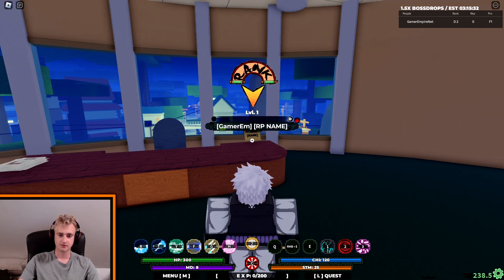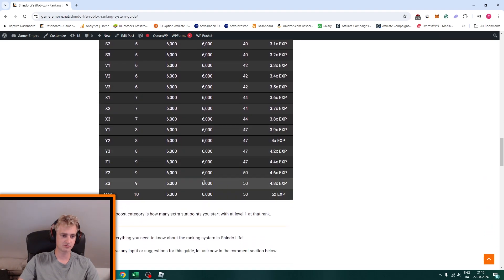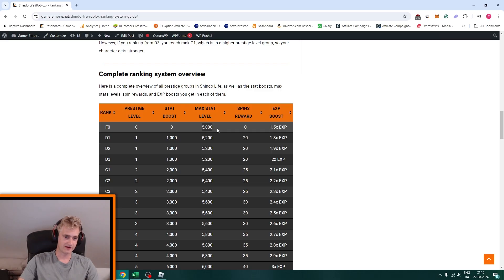Now I want to explain what you're going to get from ranking up in Shindo Life. You can see this chart here — this is from the ranking system guide on gamerempire.net — a complete table with all the different ranks you can reach and what you get from each rank. You start off at F0, prestige level 0, and get no stat boost. The maximum stat level is 5000 at the beginning, and you get an exp boost of 1.5.